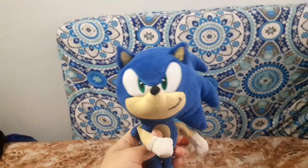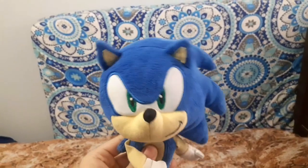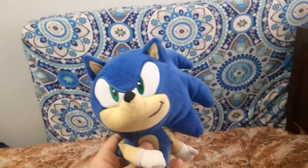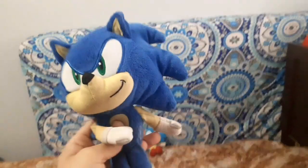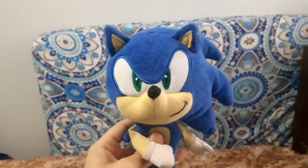The second Sonic plushie is a modern Sonic — also a Jakks Pacific plush. From the games, classic Sonic is light blue, while this modern Sonic is dark blue and has green eyes. The reason I don't really use this plushie is because he's modern and I have mostly classic characters, so it would be kind of weird to use modern Sonic alongside classic Knuckles, classic Tails, and classic Eggman. It'd get pretty confusing, but it's still a nice plushie to have.